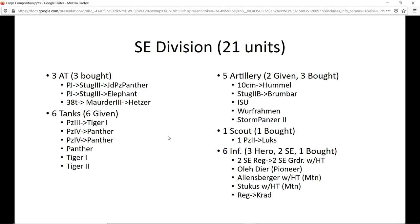Moving on to the SS division — again three anti-tanks, meaning I'll be buying four Panzerjägers and developing them at Field Marshal level. But I'll have a lot of prestige so that's less of a big deal. The 38t naturally becomes a Marder III and then a Hetzer — I'll buy a 38t as soon as possible and it'll be pretty devastating by end of war. The Jagdpanther and Elephant come together. An Elephant assigned to an SS division makes historical sense, and a Jagdpanther is a really good anti-tank. The Hetzer is also extremely strong.